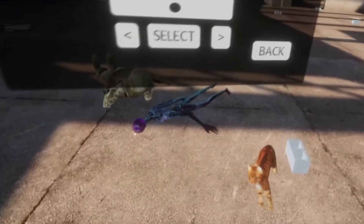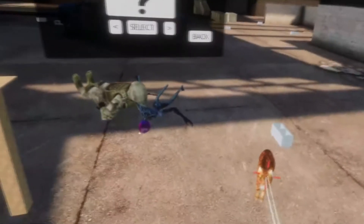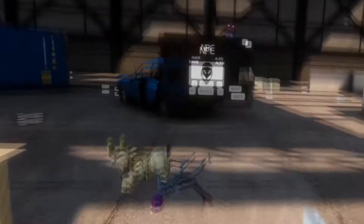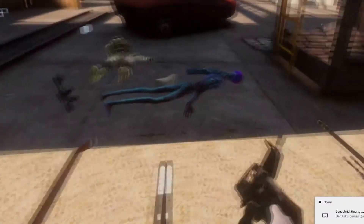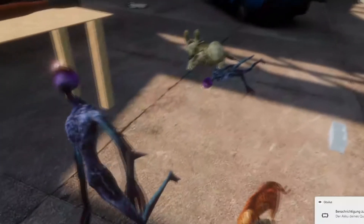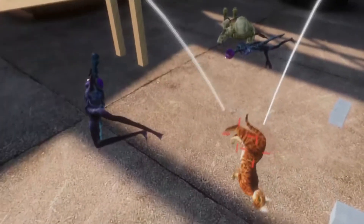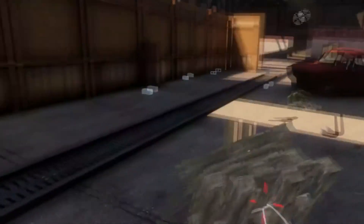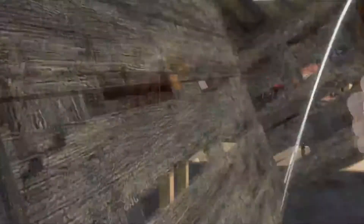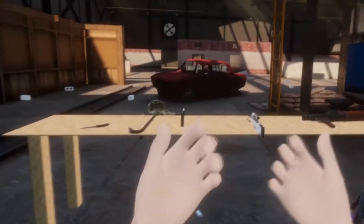That's the cat — it looks a little bit weird when walking because it uses the same system as the other NPCs. And that's basically everything I can show you at the moment. You can even kill the cat, which I think is very sad. Stay tuned for the next video.